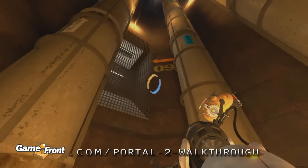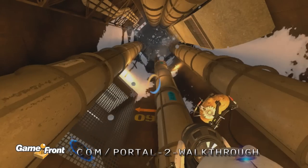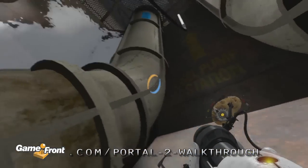Fire another portal into the ventilation duct to coat the shaft in conversion gel. There's no real secret to ascending the ventilation shaft, but it can get a bit disorienting figuring out which way is up once you reach the top.